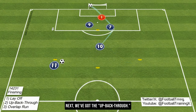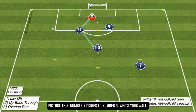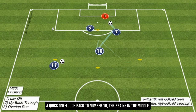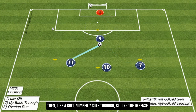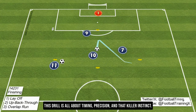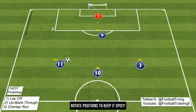Next, we've got the up-back-through. This one's a beauty. Number 7 dishes to number 9 — who's your wall — a quick one-touch back to number 10, the brains in the middle. Then, like a bolt, number 7 cuts through, slicing the defense. The ball meets them in full stride, and then it's lights out for the keeper. This drill is all about timing, precision, and that killer instinct. Rotate positions to keep it spicy.